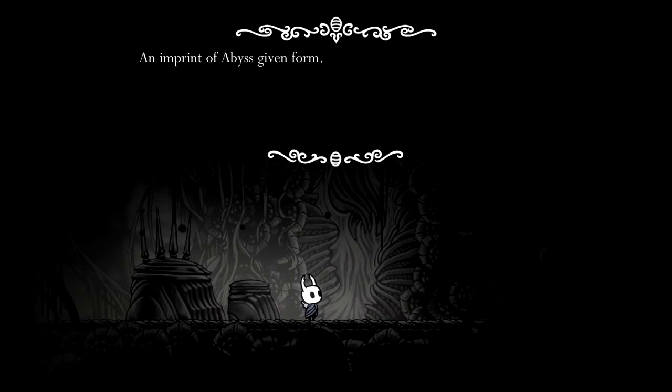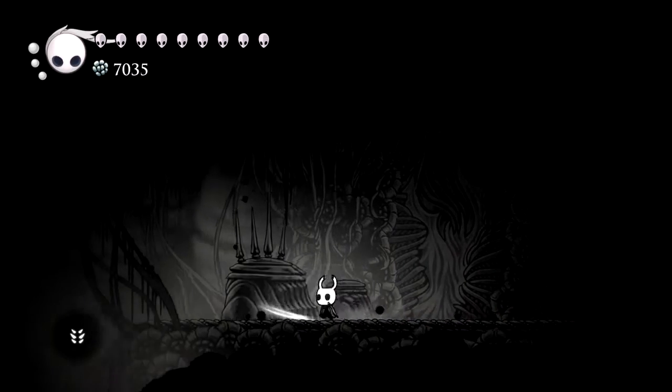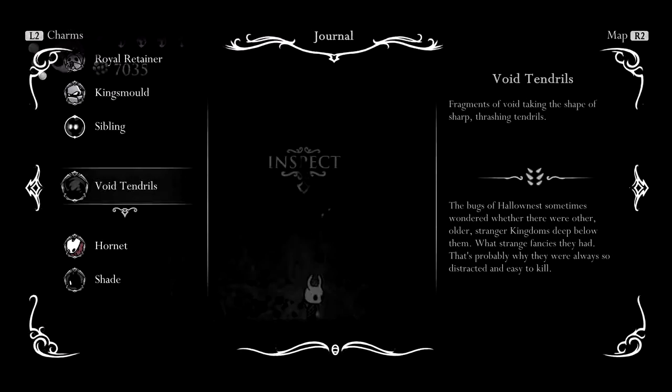Imprint of Abyss given form. Which reminds me, I need to take a look at some of this stuff. Taking the shape of sharp thrashing tendrils - the bugs of hollowness sometimes wondered whether there were other, older, stranger kingdoms deep below them. What strange fancies they had - that's probably why they were always so distracted and easy to kill.